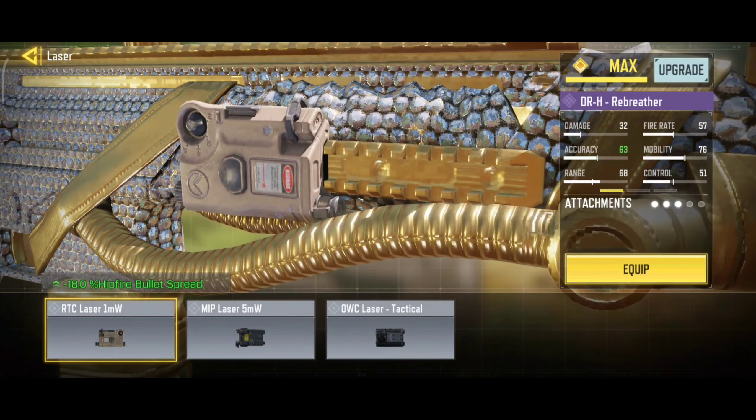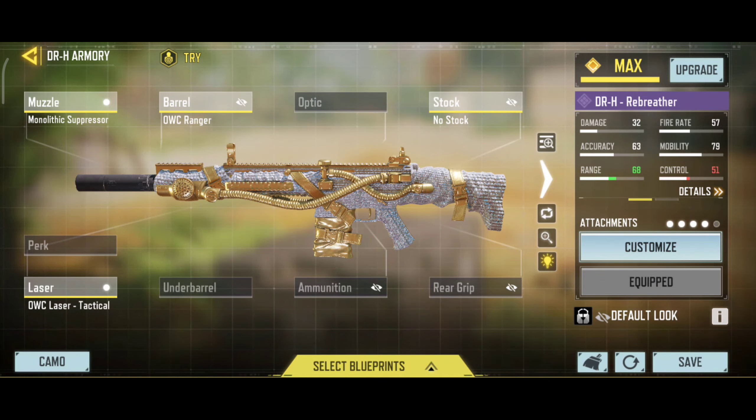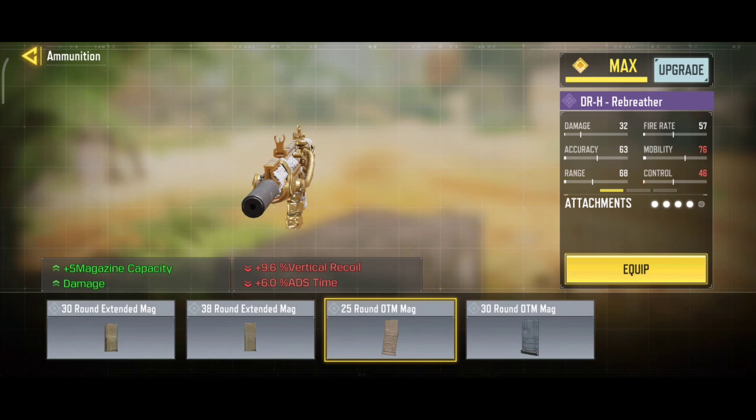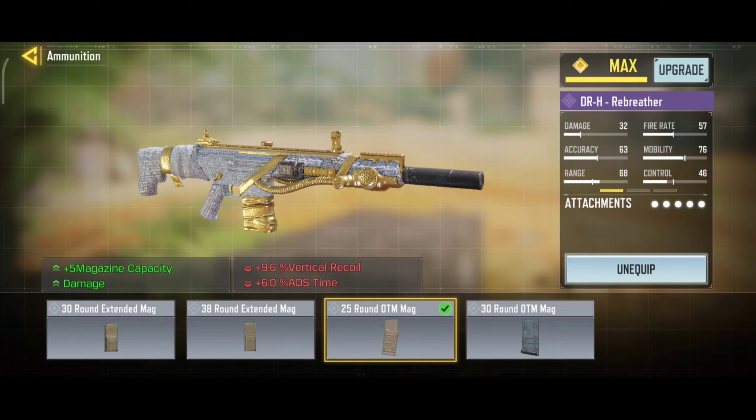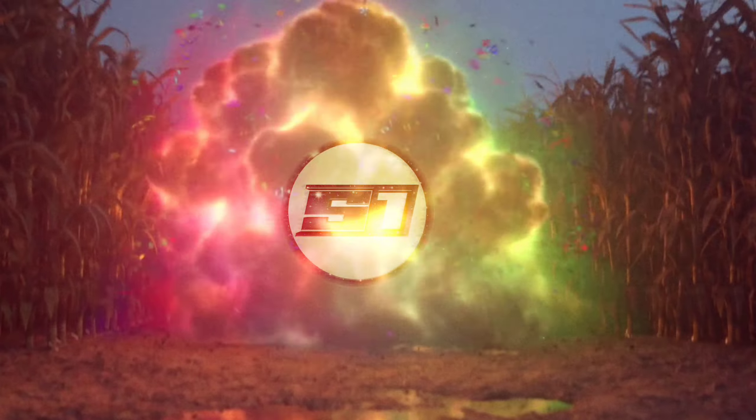Our third attachment is No Stock — it will boost your ADS speed and movement speed. For laser, we are using Laser Tactical — it will decrease your ADS time and ADS bullet spread. And our last attachment is 25 Round OTM Mag — it will increase your mag capacity and damage.